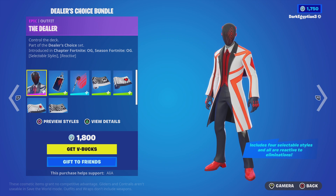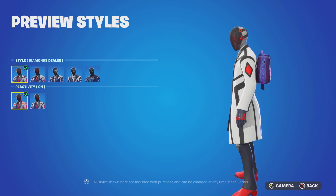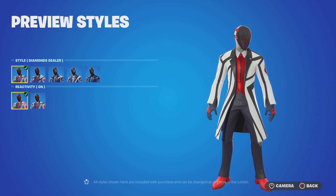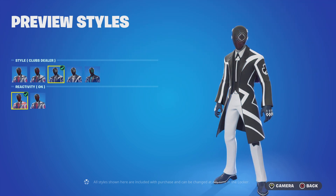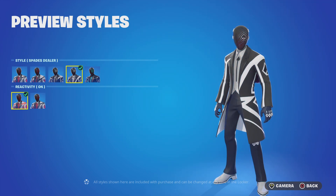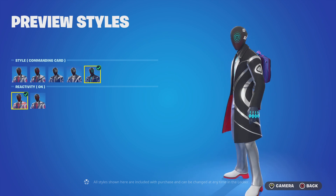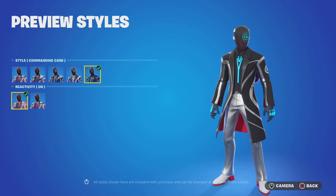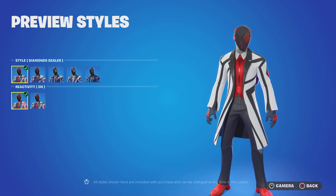We have the Dealer skin 'Control the Deck.' This is a reactive skin, but let's go through the styles first — you can see the reactivity on his jacket and the rest of the skin. We've got the Diamonds Dealer, the Hearts Dealer, the Clubs Dealer, the Spades Dealer, and last but not least the Commanding Card. You guys will remember these from last season, the Eclipse season.